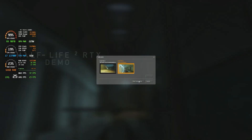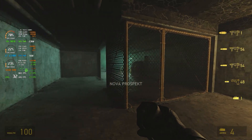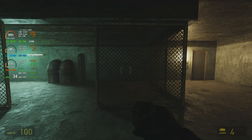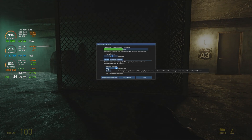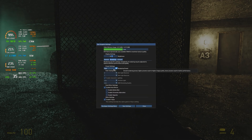Let's try the other chapter here — maybe it's better. 32 frames per second, it doesn't look that bad either. So we're on TAA, balanced, and high rendering preset.